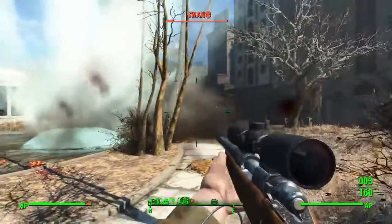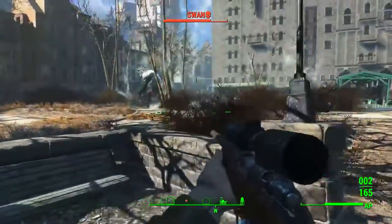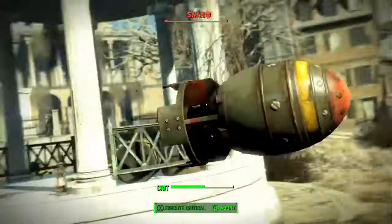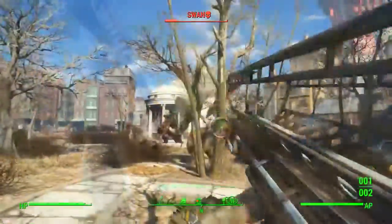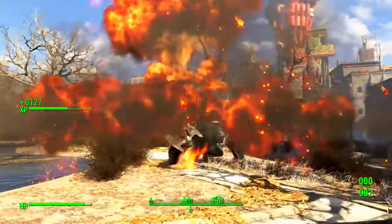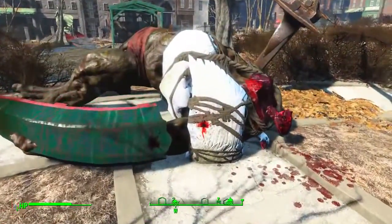Fourthly, make sure that you pull Swan through the area where you actually placed the mines. This technique has the potential to do massive amounts of damage instantly. And of course, lastly, use your trusty old fat man. Although you don't really want to use mini nukes that often, I do feel that Swan is a pertinent encounter in which it is permissible to use at least one mini nuke.